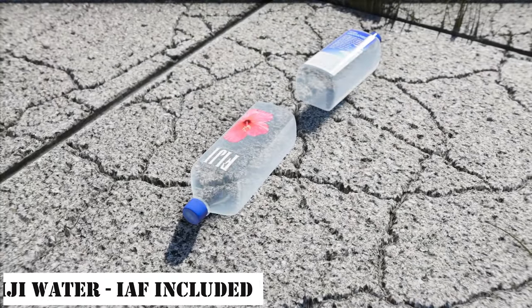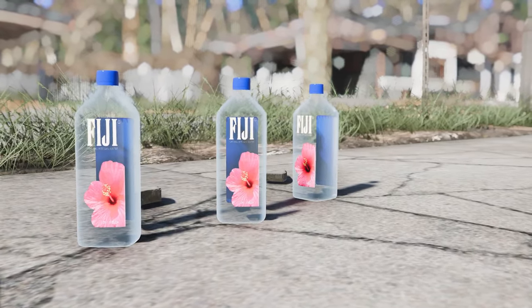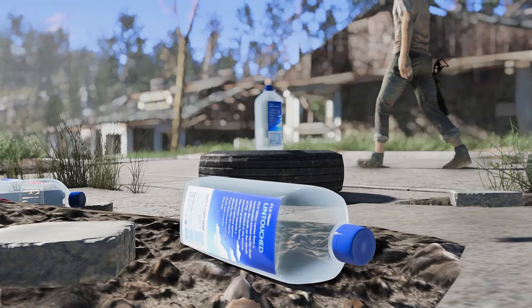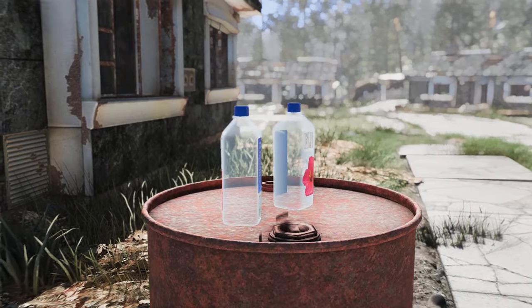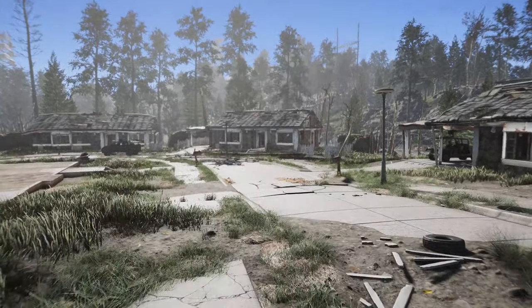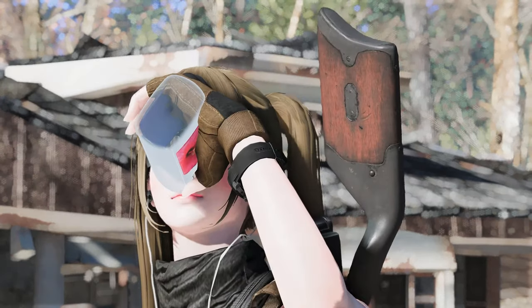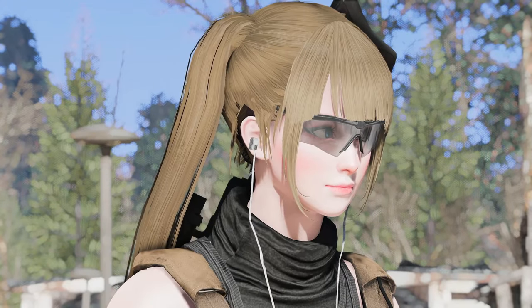Next, we have Fiji Water, IAF included. This mod changes the item Purified Water into a bottle called Fiji Water, giving the feeling of a bottled water you'd find in convenience stores. It's particularly charming because it's compatible with the Immersive Animation Framework. When you drink water in first-person view, you'll see the Fiji Water mesh, adding to the immersion.